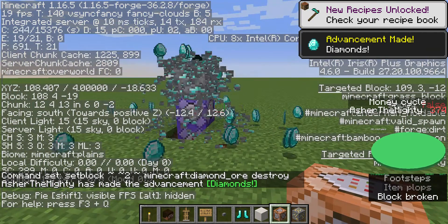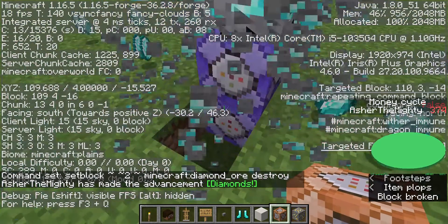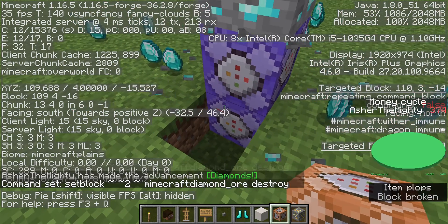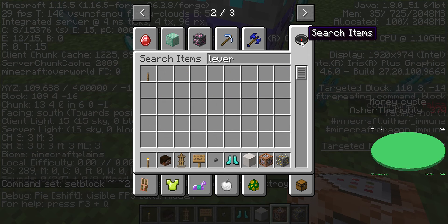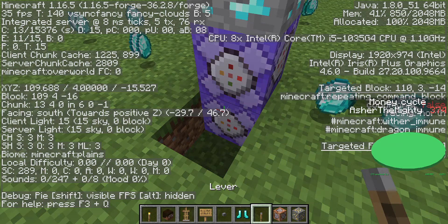And there we go. It may make your game lag, so you can add a lever right there. That way, whenever the lever is activated, it'll break the diamond block.